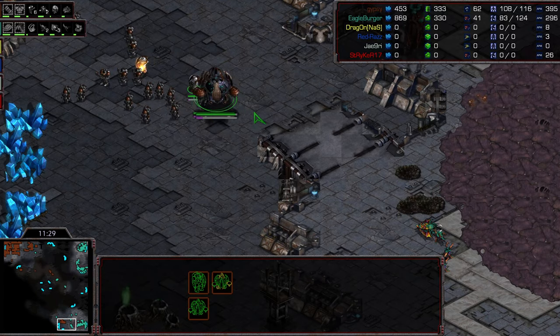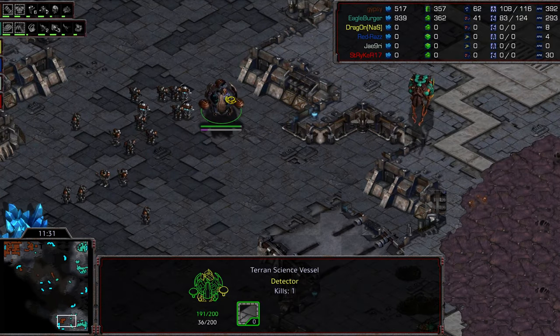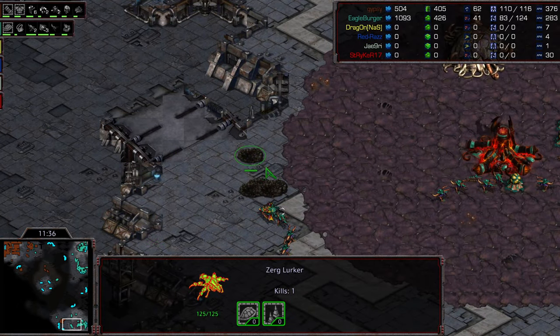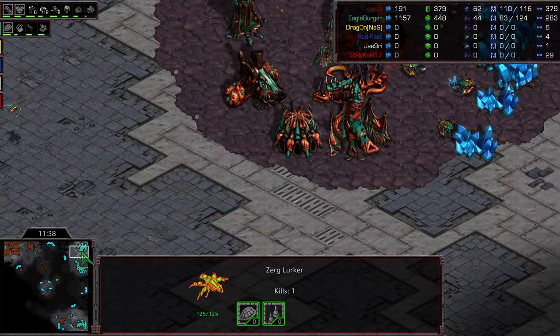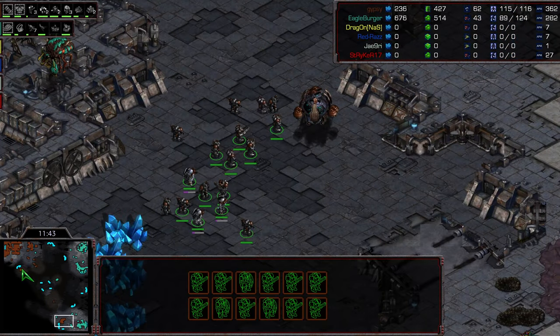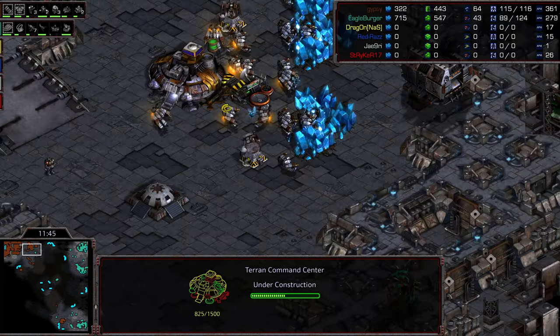He can just slow play this. He doesn't have to dedicate the Medic Marines. He can just build that Science Vessel count, protect the Science Vessels, go up and irradiate the big key units — a Lurker here, a Defiler there — soften up the Ultralisks, and just continue to macro up from there. This is kind of the game he likes to play — whittle things down. And as long as Machine is for it...